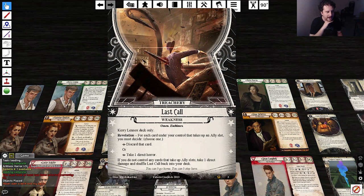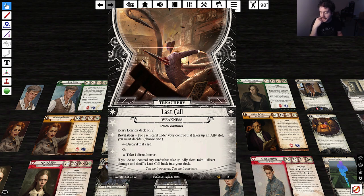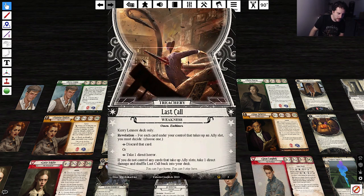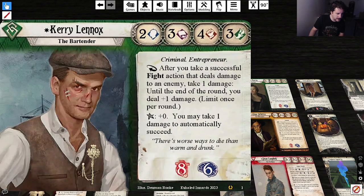Then there's 'Last Call' as the weakness. For each card under your control that takes up an ally slot, you must decide: discard that card or take one direct horror. If you do not control any cards taking up ally slots, take one direct damage and shuffle Last Call back into your deck. That's pretty fair and works really well for this investigator.